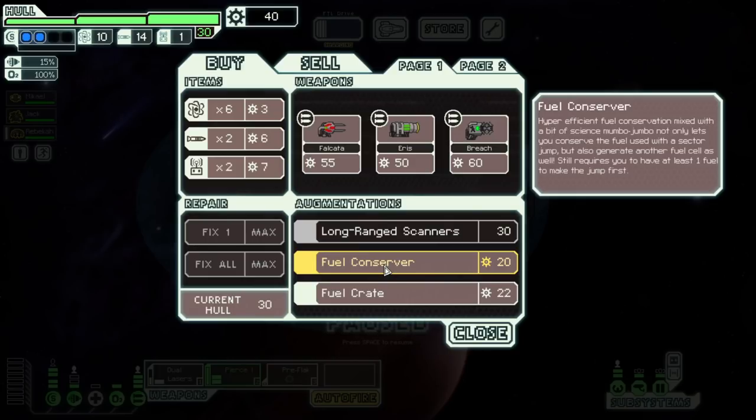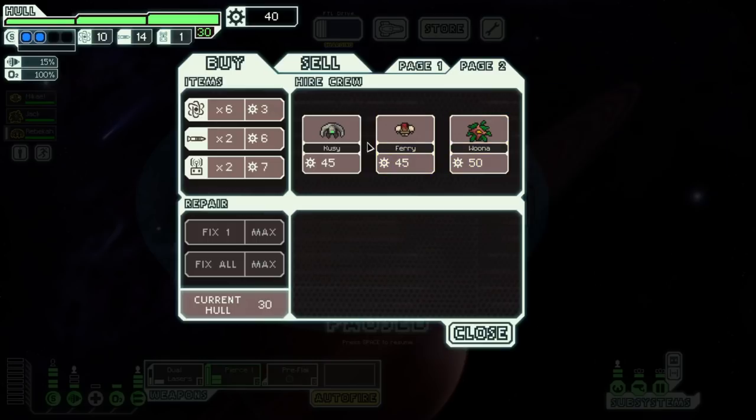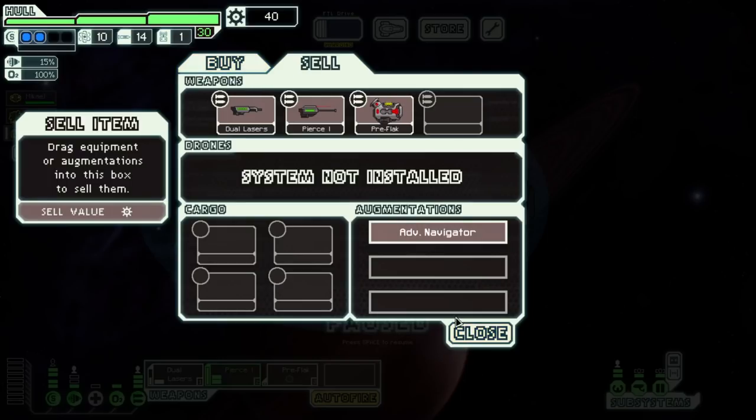Wait, so you don't use fuel to jump to the next sector? I thought for a second you'd never use fuel to jump — but I think it's just when you jump to a new sector it doesn't use that fuel, and you actually get a plus one. Okay, I guess. And then fuel crate — can be opened at empty beacons, can contain anywhere from 5 to 10 fuel. It has loot boxes! Hell yeah, that's kind of cool. So you can buy it now if you have a ton of money and pop it open when you get low on fuel. And there's a regular NG — they look normal, 90 max health, a little bit less. I think we're good here.